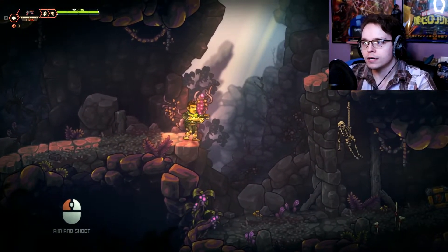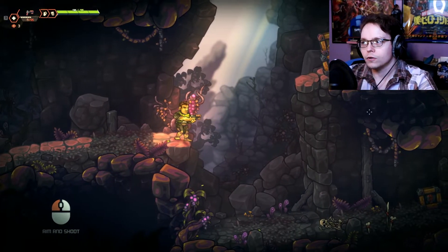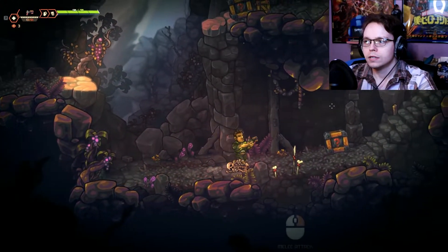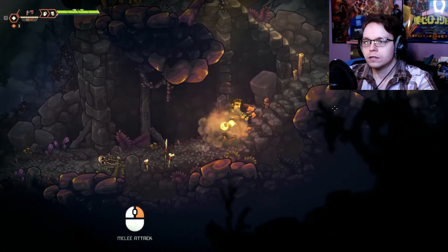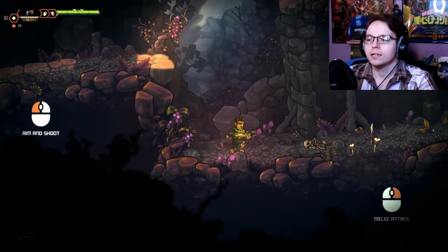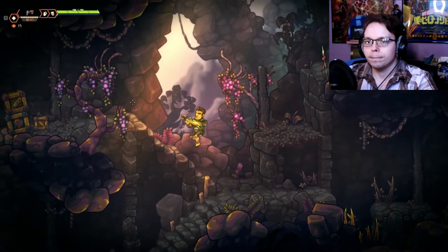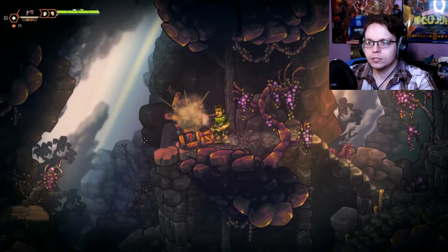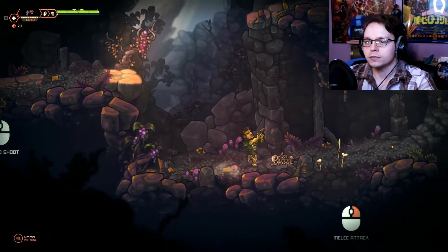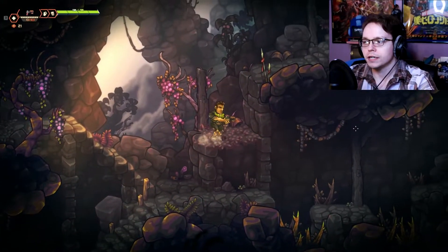Aim and shoot. The cursor goes as far as you want it to for aim, which is good. There's a skeleton. You can shoot ropes, which is basically letting you know that you can use environmental stuff in the game to do things, which you will see soon. It's actually really cool because it adds flavor to the gameplay besides just shooting things ridiculously.